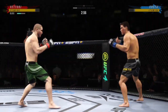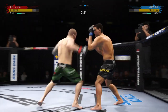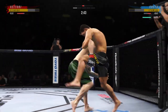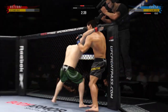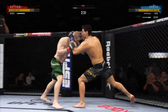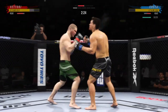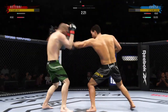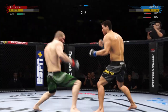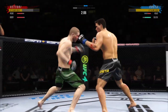Under three minutes now to go in the round. He stuffs the takedown there. How good is his takedown defense? A little single collar tie — that's a good strike there by Kostel. How about that chin? Look at how he turned his hip into that leg kick. Huge body shots. Back and forth we go!